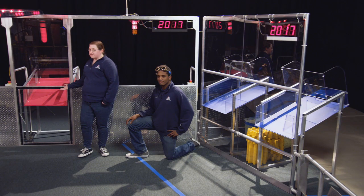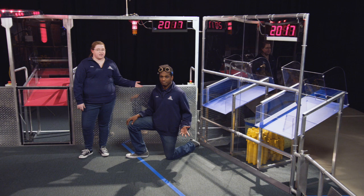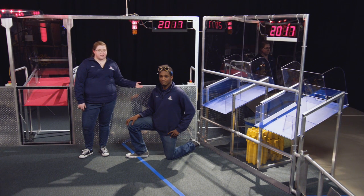Your alliance has three loading stations where you can collect game pieces from your human players. A single station is part of your alliance wall, and a double station is part of your opponent's alliance wall, located in the corner on the scoring table side.